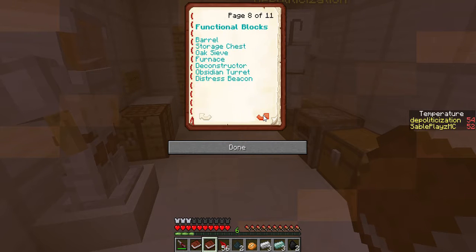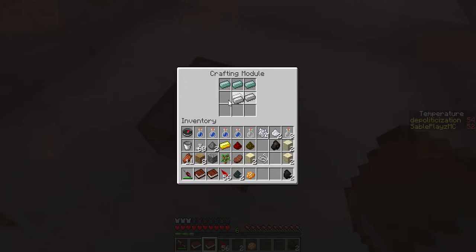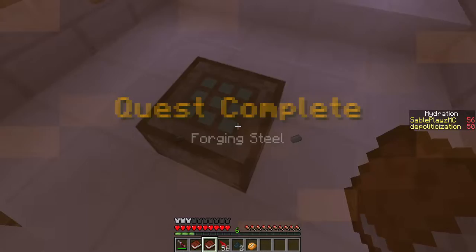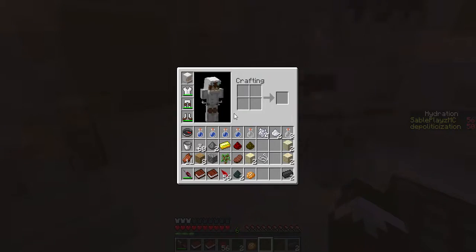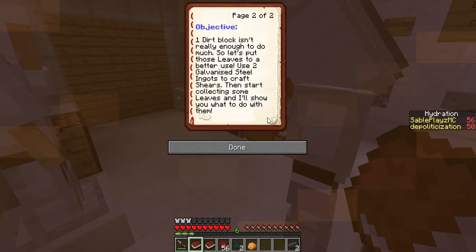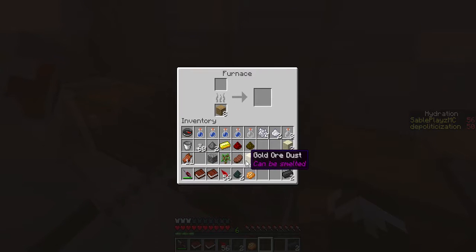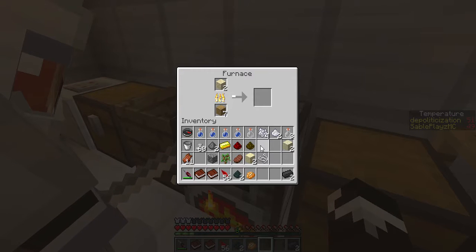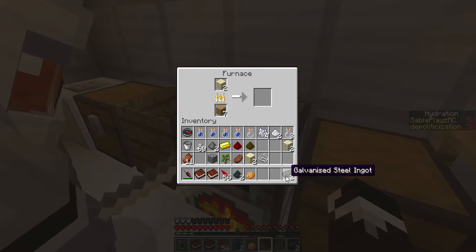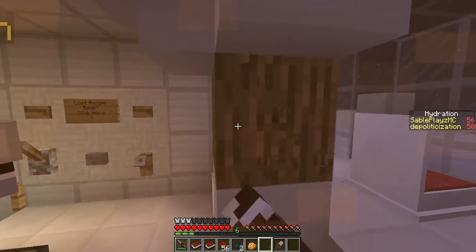What is this on the back of my head? Galvanized, oh okay. So darker on top, light in the middle. Coal, charcoal. Okay, leave me alone. One dirt block isn't really enough to do much, so let's put those to use. Some galvanized... and to grab shears and start collecting some leaves. We need to get more coal. No you don't. Wood and... boom, iron. Well we need to get to make galvanized iron. Wait, do you have galvanized iron? I have two. Make shears. Used to collect vines.